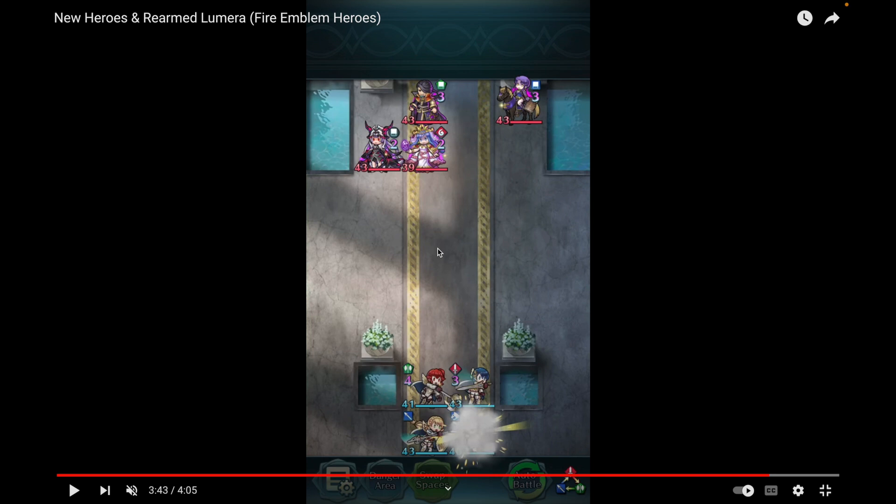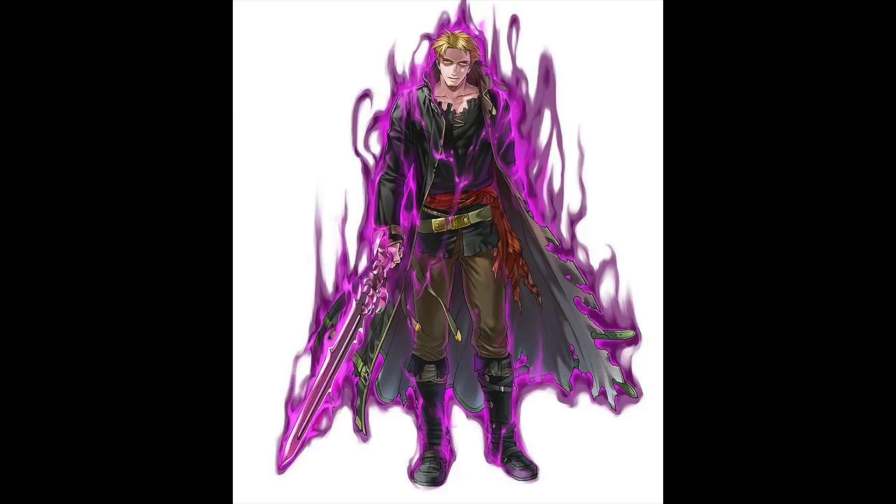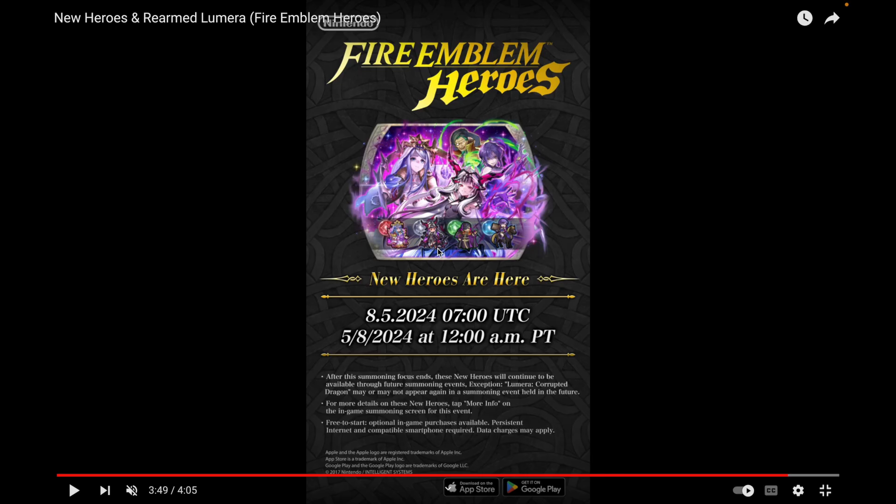The GHB unit is Lloyd, and his art is already out. Lloyd is finally getting an alt after being one of the heroes with the most infamous art that many people disliked. Even though he's possessed and looks crazy here, it's a big improvement over his base version. His brother Linus already got his fallen version, so it's great to see Lloyd getting his too.